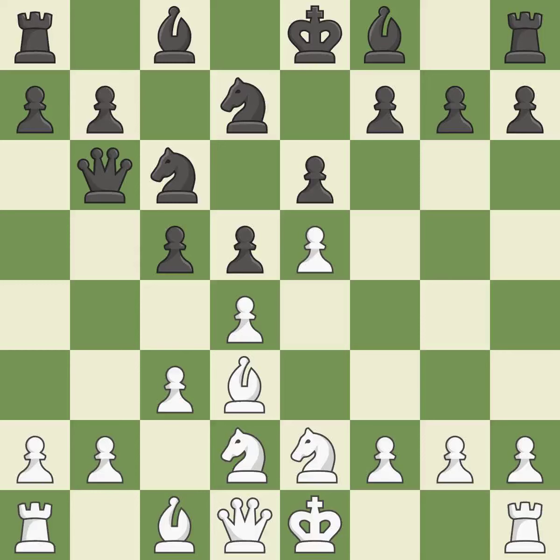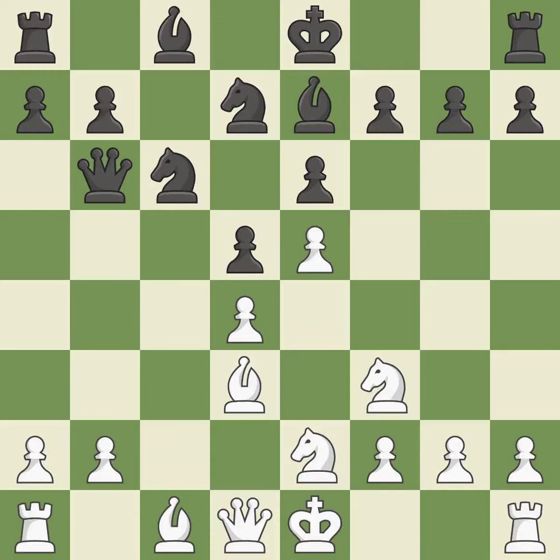This activates the queen by developing it off of its starting square. This protects the attacked pawn. It is a fair deal after all captures. Recaptures — it is the last book move. A bishop moves out of its beginning square and into the action.